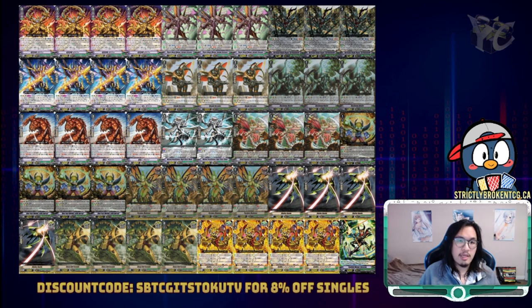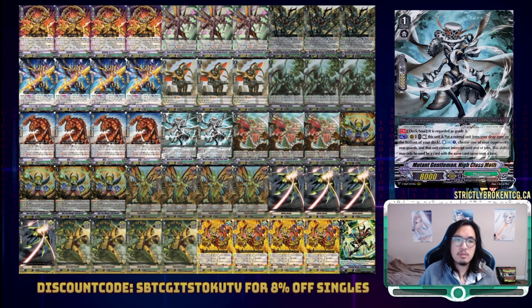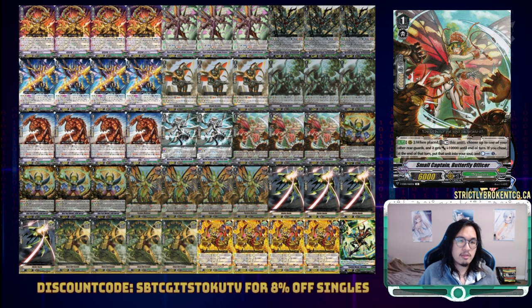Our lethal turn uses a minimum of three counterblasts and can go up to five, so we need a lot of countercharge in this deck. The last eight slots were reserved for methods of countercharge. I'm currently juggling between ratios of Mutant Gentleman High Class Moth and Small Captain Butterfly Officer. High Class Moth has the benefit of being a grade three in deck, allowing us to grab it off of both Dorcas and Machining Mantis. However, its countercharge effect is a hard once per turn, meaning multiples are dead in hand. As such, I chose to run two — one to keep on board and one backup in case it gets spot removed. To fulfill the other countercharge engine, I've opted into three copies of Butterfly Officer. Its skill plays into Giraffa's condition very well, being able to suck the grade two Giraffa into soul at end of turn should we not have ridden into him. In conjunction with the grade two Giraffa, it also refunds its counterblast cost to draw. Unlike High Class Moth, this is not a repeatable method of countercharge and is dependent on us drawing it.